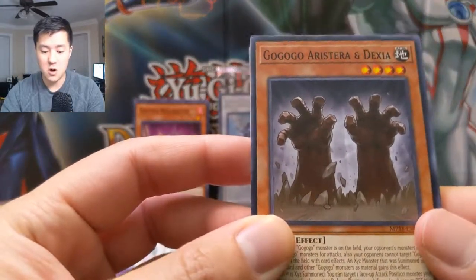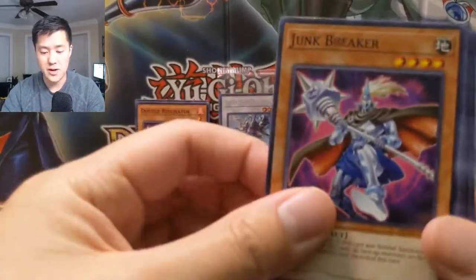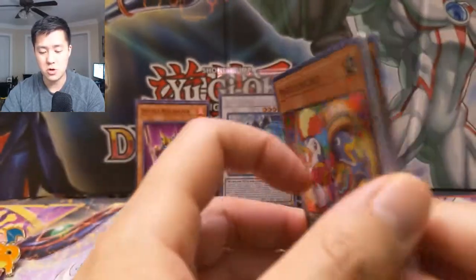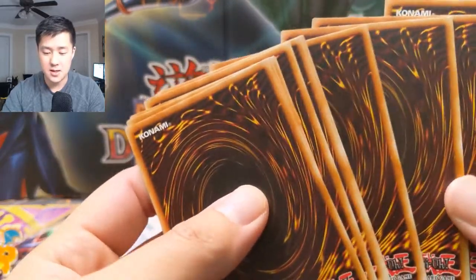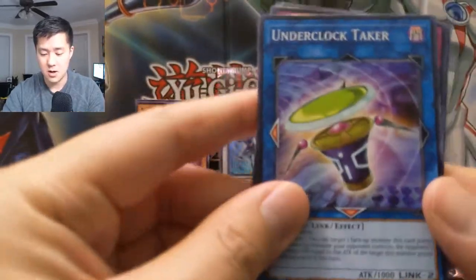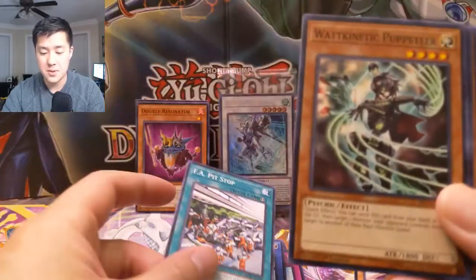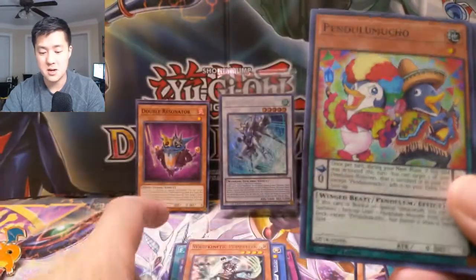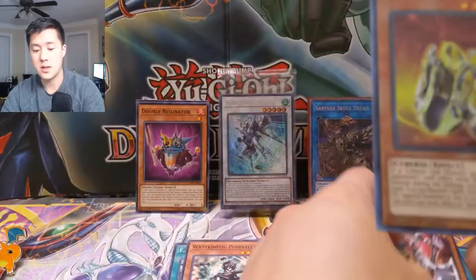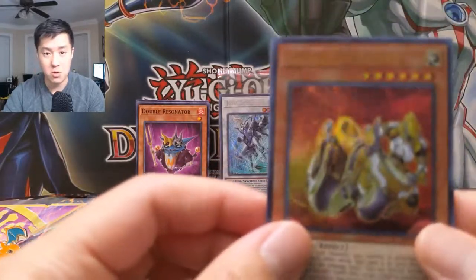Let's get into this last pack. We got Go-Go Golem, Arista and Dexia — I guess they're both hands — World Legacy Heart, Link Restart, Junk Breaker, Set Rotation, Fire Prison, Pendulum Mucho. Then we got Underclock Taker, Pulse Mines, Treasure Panda, Rune Queen of Oblivion, FA Pit Stop, Kinetic Puppeteer, Pendulum Mucho, Mech Knight, Red Moon, Salvation Dragon. Another link card — let's see, let's go for another Borrel Dragon, come on!